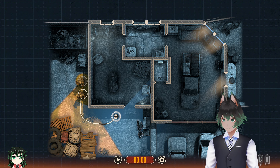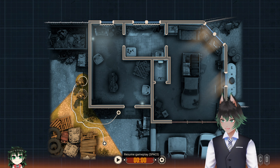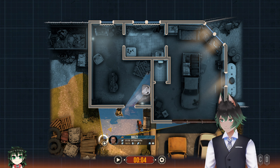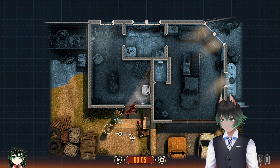You can select your guy and tell him where to go by drawing a line, and once you hit go he'll move. They'll automatically fire, but you want to make sure they're facing the right way — right-click and boom, his gun is facing the right way. Now if you want them to stay looking that direction, hold left control and right-click, and no matter where he moves he will keep facing that way.